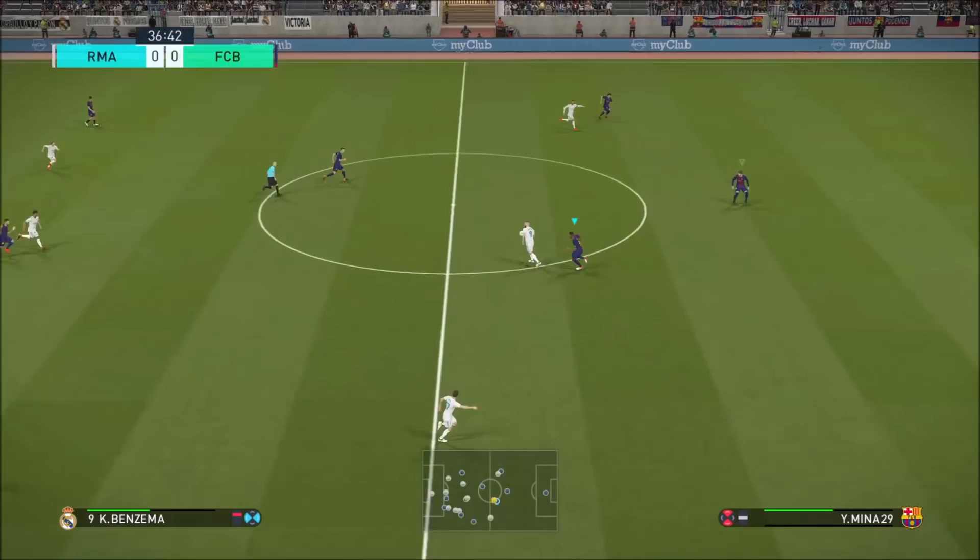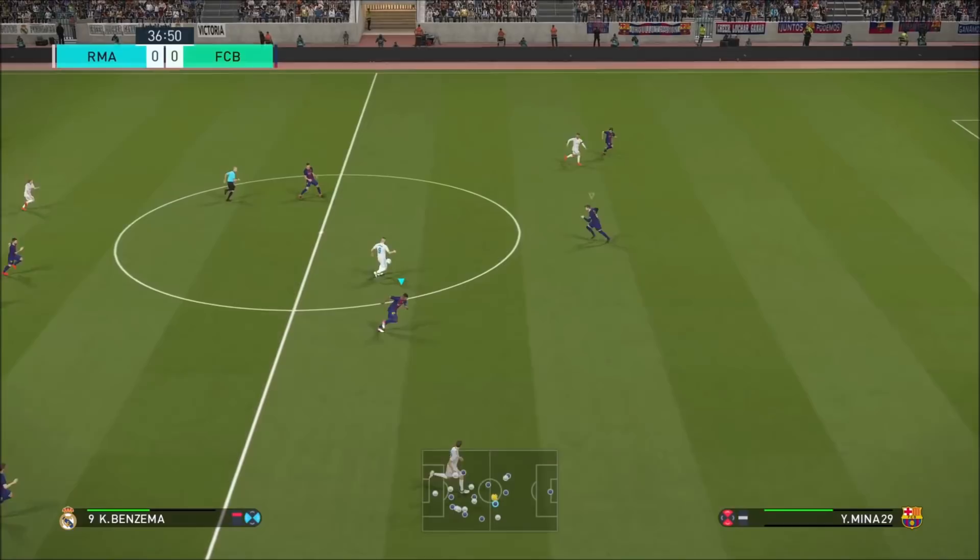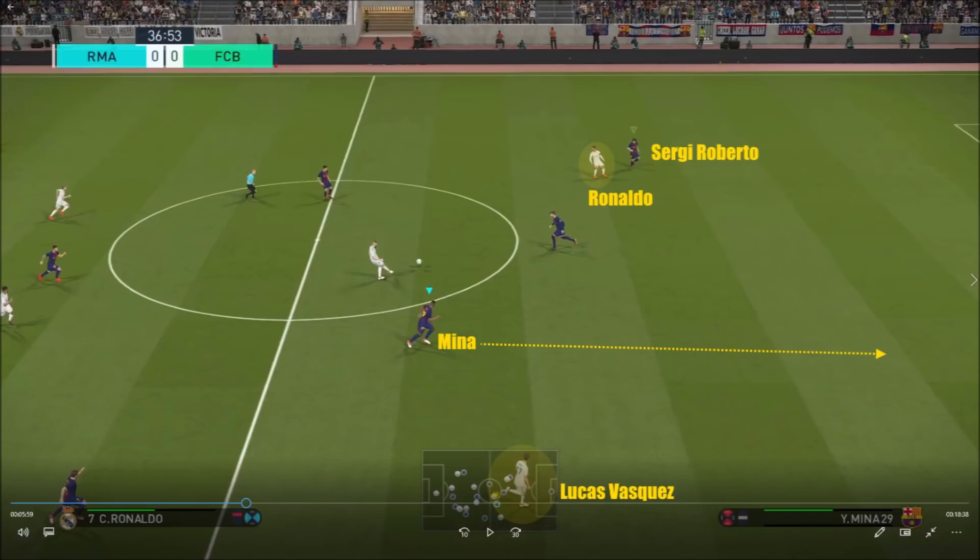That forces Ronaldo to play the ball backwards. Here I've just been exposed to a counter attack. You can see I've got Mina selected, and Benzema's playing the ball into Ronaldo. What I want you to notice is that at no point do I select Sergio Roberto — I'm more concerned with Lucas Vazquez. What you're going to see me do here is with Mina: hold the supercancel, keep that straight line, keep as much pace as you can, because I've got a big piece of ground to make up on Lucas Vazquez.